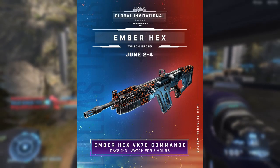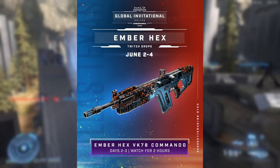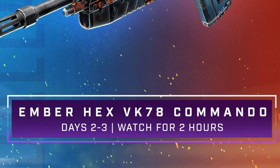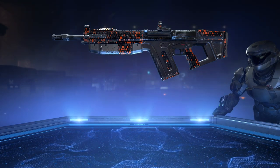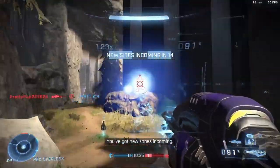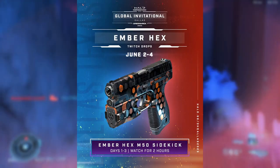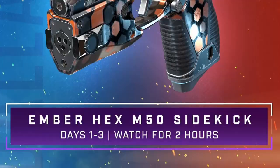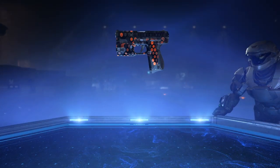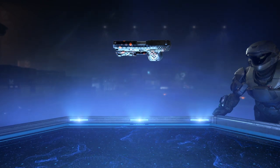The Commando is available on the second and third day, so June 3rd and June 4th, and for this one you just have to watch for two hours during those days to get the Ember Hex Commando coating. Last but not least, the Sidekick Ember Hex coating is available throughout the entire event — all days, June 2nd, June 3rd, and June 4th — so it doesn't matter when you watch as long as you watch for two hours. This will actually be the first drop you can get since it's available on day one.